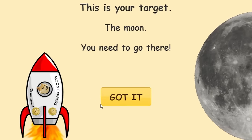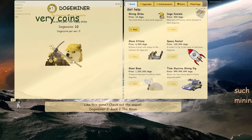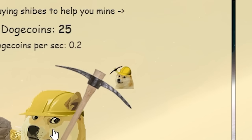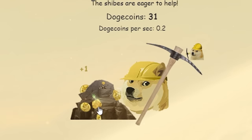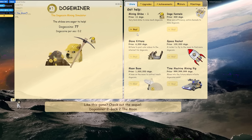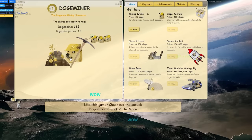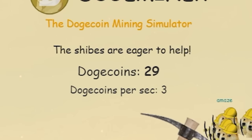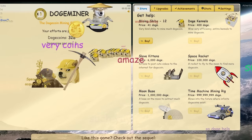New game — your target is the moon. I need 50 billion doge coins. So I need to click my doge lots of times. I can buy a mining shibe for 10 — he'll mine automatically. Setting auto clicker to 50 milliseconds — that seems to work. With 77 doge coins, let's buy a bunch of mining shibes and activate the auto clicker. I need 50 billion to go to the moon. Now I'm getting 3 doge coins per second. Upgrading to a stronger pickaxe for 500 doge coins.